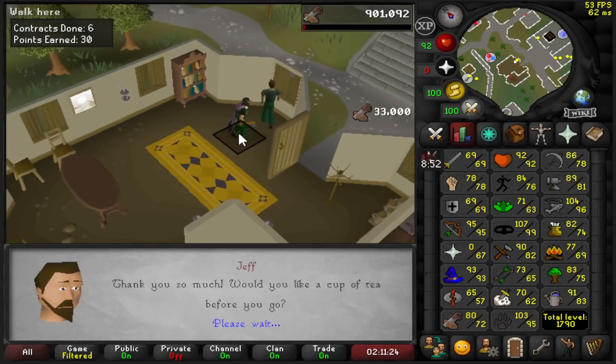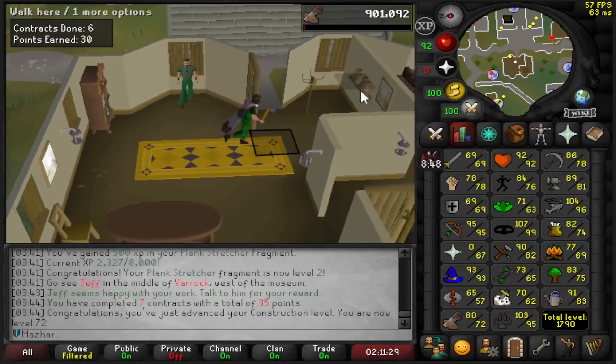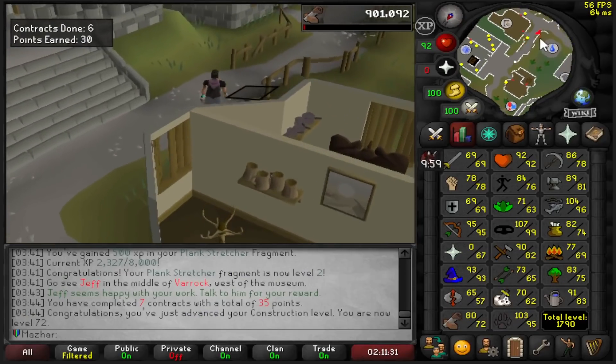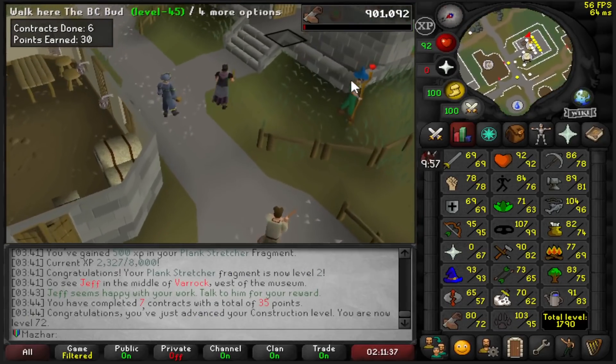I'm about to get 72 Construction, which is like the highest Construction level I need for a bunch of tasks. I think if I have the plus 8 boost — which I do right now — I will be able to do literally about 300 points worth of Construction tasks.